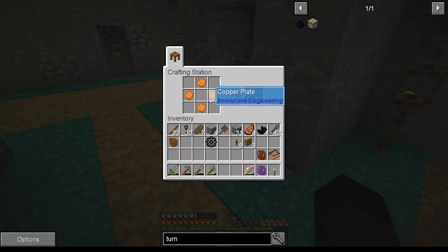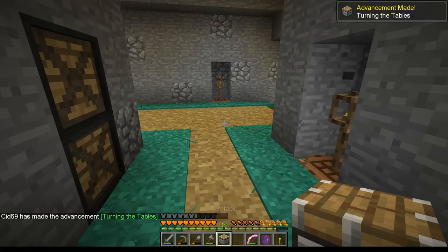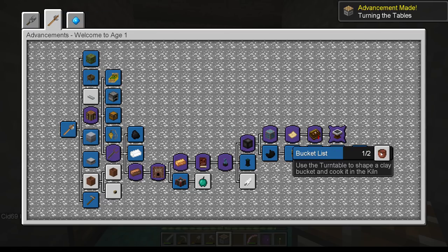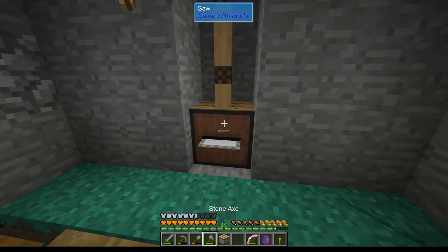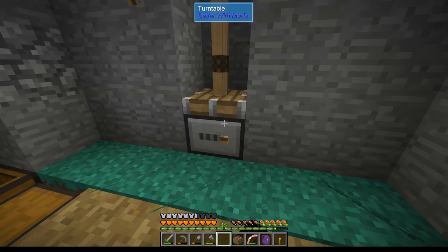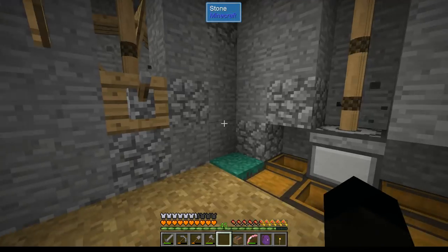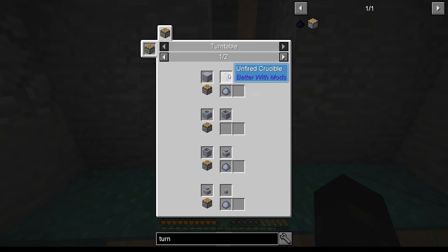Take those, put that in - it was that, that, those and that. Turntable! Now that brings us over to this one here which is the bucket list. I suspect the turntable... I have no idea. Let's have a look at how we use the turntable - put a block of clay... an unfired kind. All right, hold on - block of clay makes an unfired crucible!